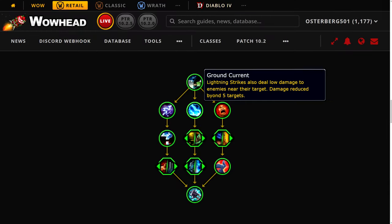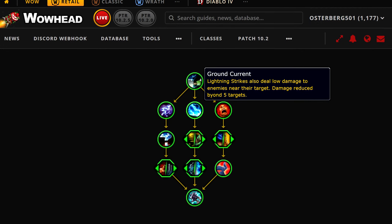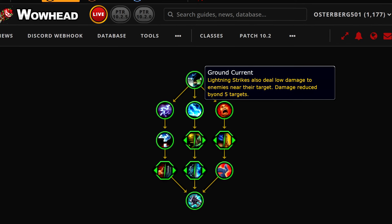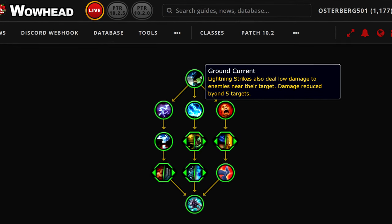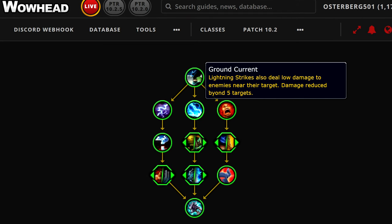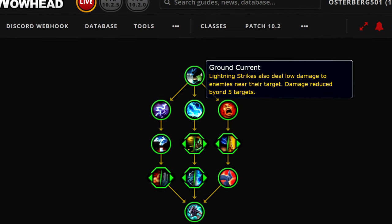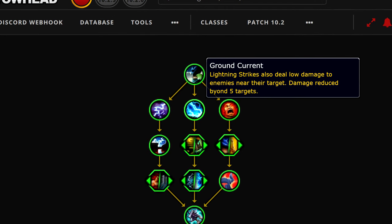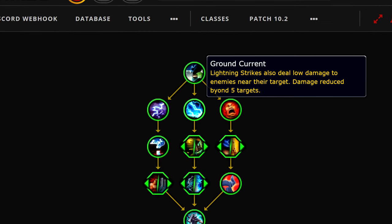In the middle section, starting with Ground Current: Lightning Strikes also deal low damage to enemies near the target, with damage reduced beyond 5 targets. Depending on how this works, it can be a decent bit of AoE damage or very significant. Lightning Strikes proc a ton of additional effects through other talents but only strike one target when they proc. If this AoE means all other targets hit are also considered an additional proc of Lightning Strikes, this would be very strong. For instance, from the capstone, while Avatar isn't active, Lightning Strikes have a 10% chance to grant Avatar for 4 seconds — if everything hit has that chance too, you could have a very high chance to get Avatar in AoE situations.